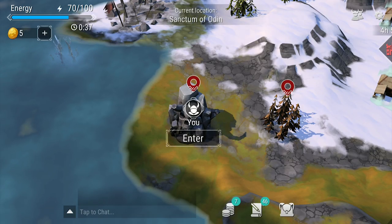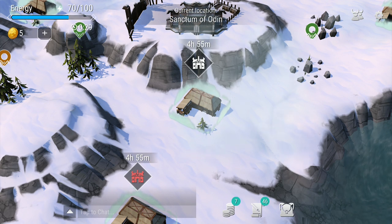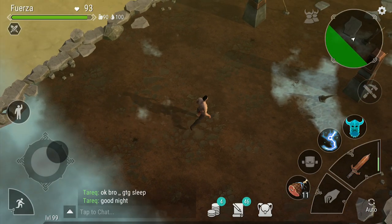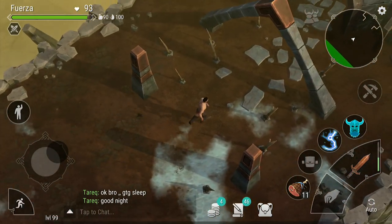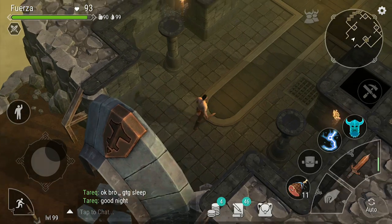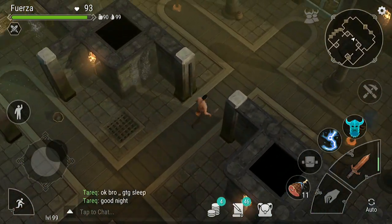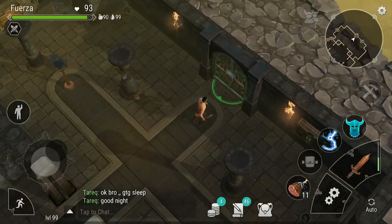Furthermore, when you enter Odin's, you will lose the shield that protects your base from being raided for as long as you are in Odin's. So it is good to have your whole team on so it goes quickly and just in case you need to defend your base. The only time you can safely do Odin's without worrying about your base being attacked is if you have made peace with all of your neighbors and it is during the raiding hour your team has selected, so that those neighbors can't access their totems to declare war.